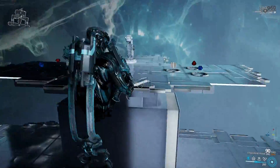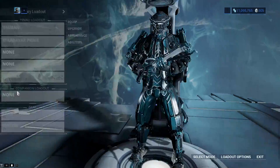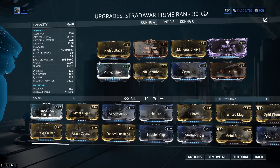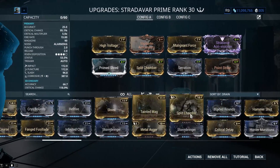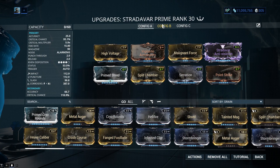I'm gonna go farm a Tippido Prime and get a Tippido Riven. I'm also gonna be reviewing the Riven Disposition changes — I know you guys are gonna be really angry about those, because Arcaplasmar got nerfed, Vectis got nerfed, Rubico got nerfed, Supra got nerfed. Those are really fan favorites, and to see them go down so hard is rough. That's gonna bring some interesting results. I'm coming out with that video about 12 to 16 hours after this one, so stay tuned.